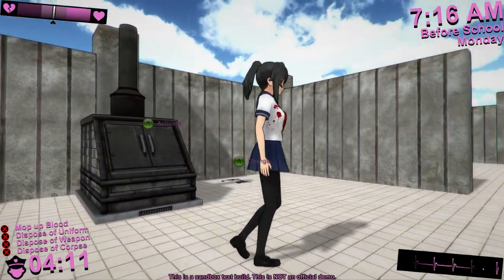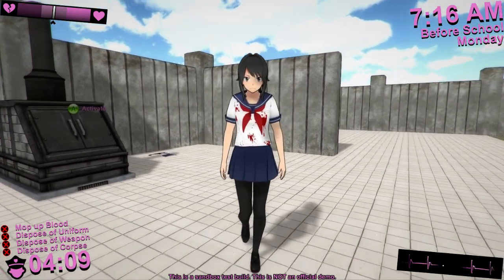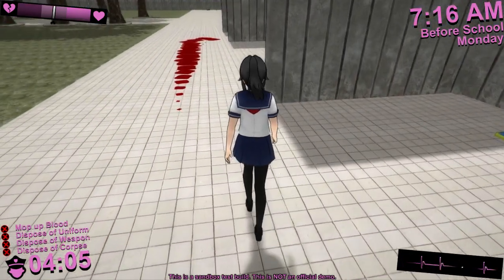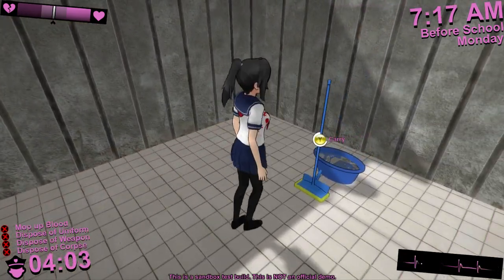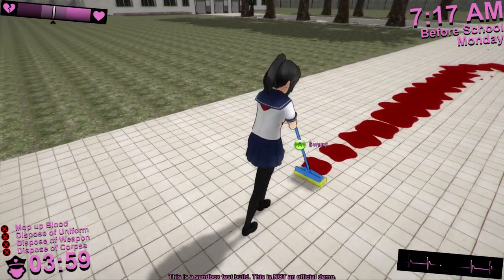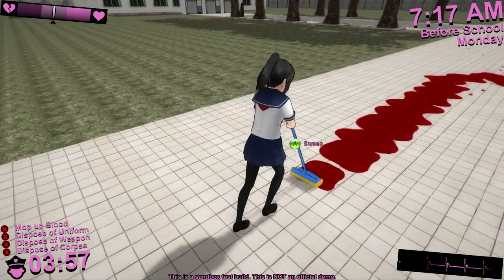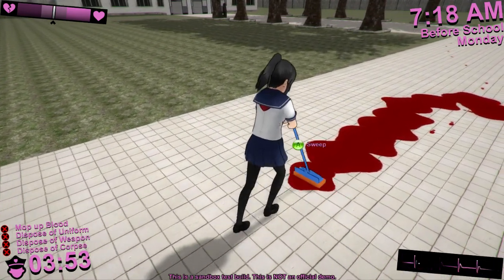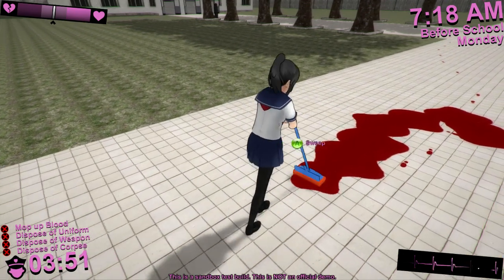Don't worry — in the final version of the game, that animation should be vastly improved. In order to clean up blood, you're going to need a mop. You use the mop to clean up blood like this. It's a little tedious, but this is the price you have to pay if you want to be able to take someone's life and get away with it.